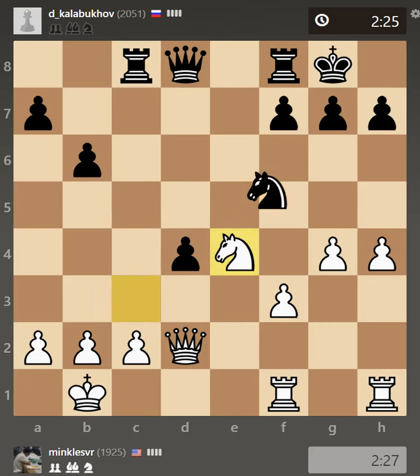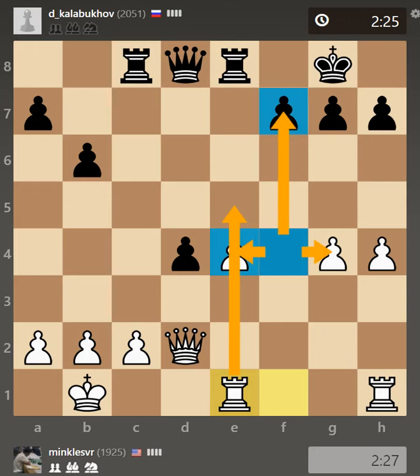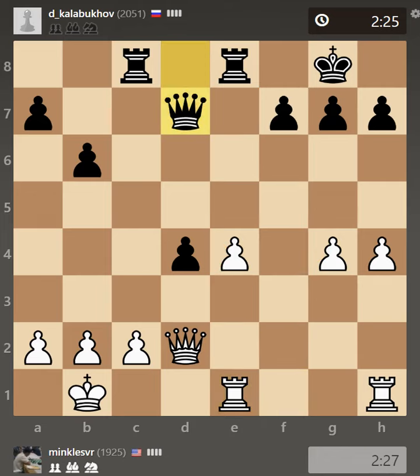After Nxe4, fxe4, Rc8 - I think here I should have played Rf4, because right now my rooks are doing nothing. At least on f4 it not only protects the e and g pawns but also puts some pressure on f7, maybe doubling on f5 or placing my queen. So queen d7 attacking the g4 pawn and g5.